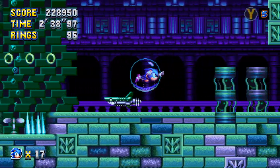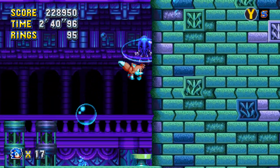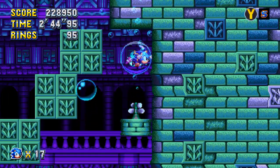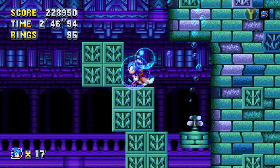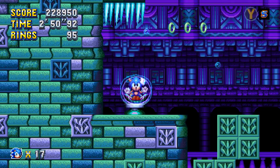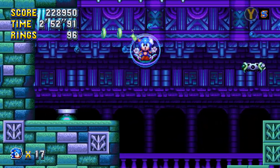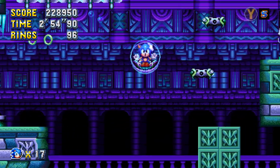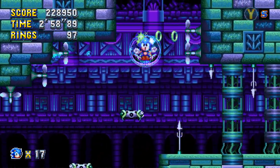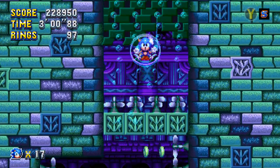I didn't realize there are jellyfish bots here too, but they're kind of useless — they shock themselves, I think. They're really telegraphed so you know when to avoid them. The bubbles right here I believe are originally from Sonic 2 on the Game Gear, then reappearing in Sonic Triple Trouble. Here I can go right or up — I'm going to choose to go up because I want to get out of the water.